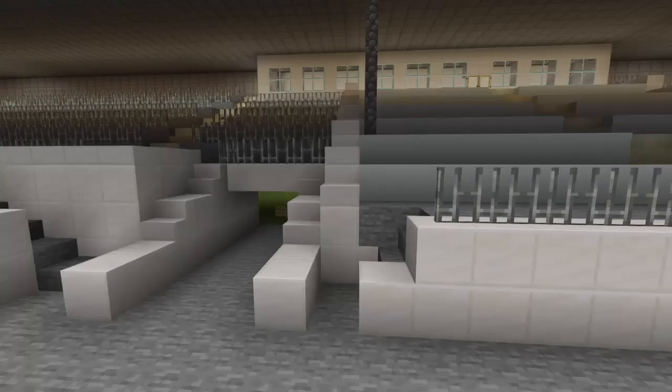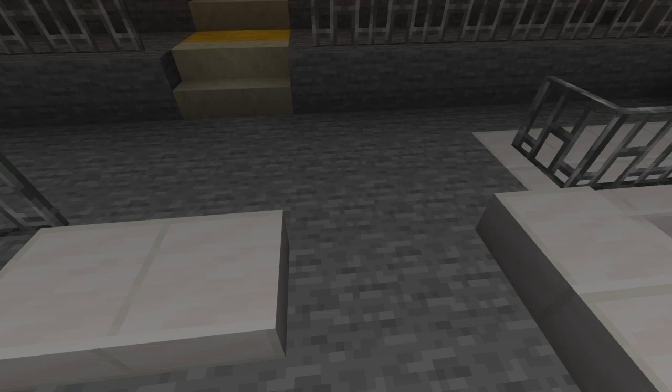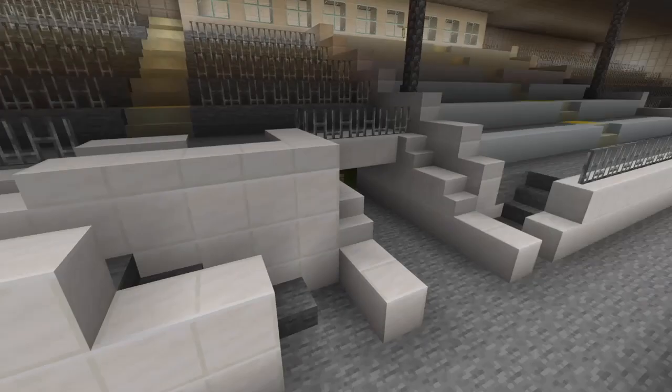Here you can see the steps and the way it's raised, which is pretty cool. This area is actually more of a ramp, so I imagine it's for wheelchair access, or the steps were just too awkward for this spot. Either way, they have a ramp here which is pretty cool.